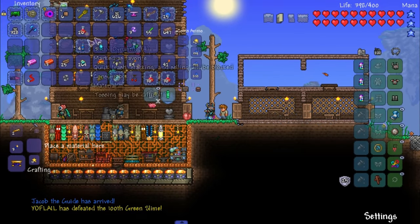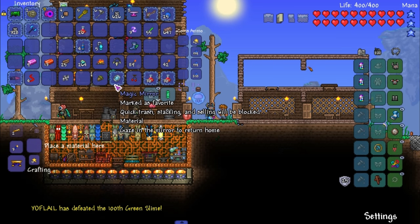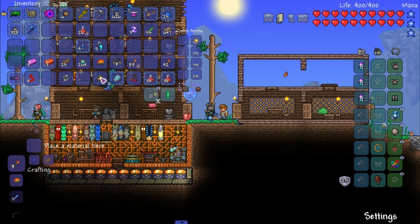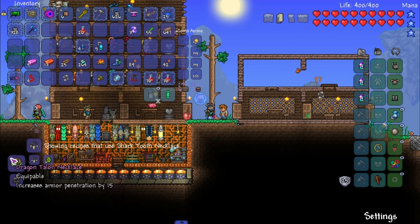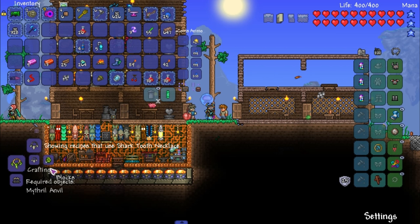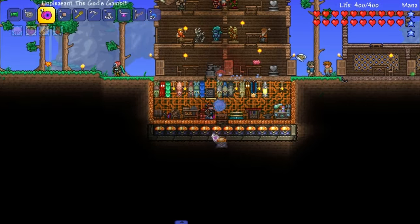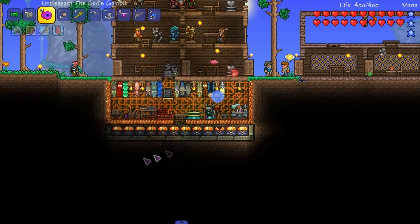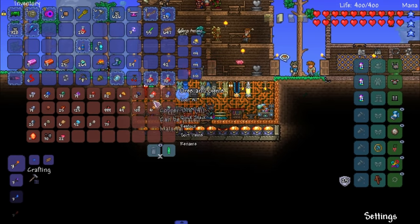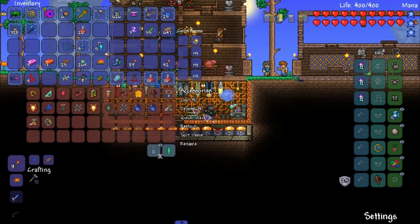Let's see some recipes — just looking at stuff. Obsidian water walking boots — I have that in my mind now, interesting. I want those. But until then, obsidian water walking boots sound like a whole lot of fun. Do I have enough obsidian? I don't — whatever. I'll carry these around with me.